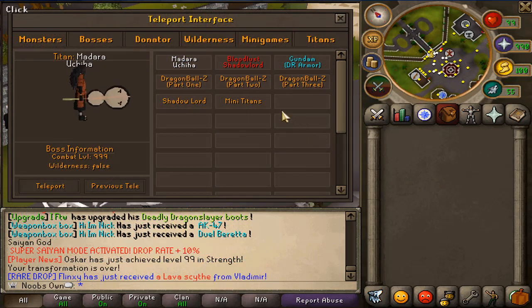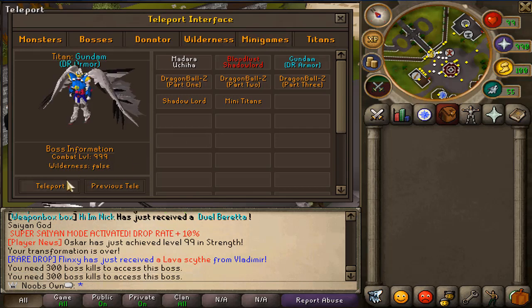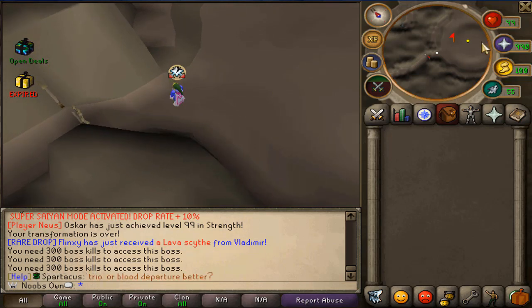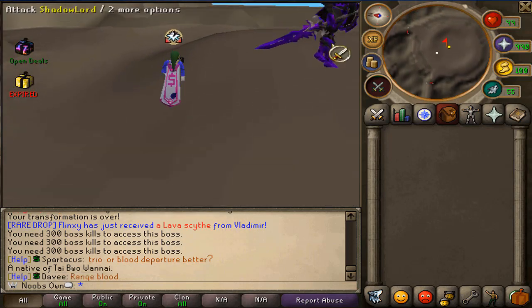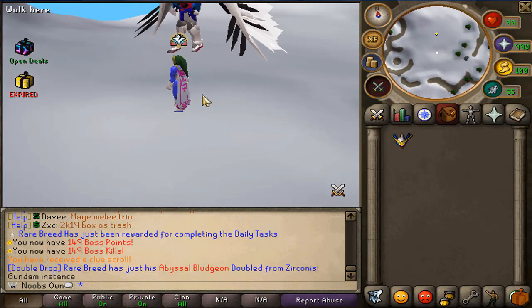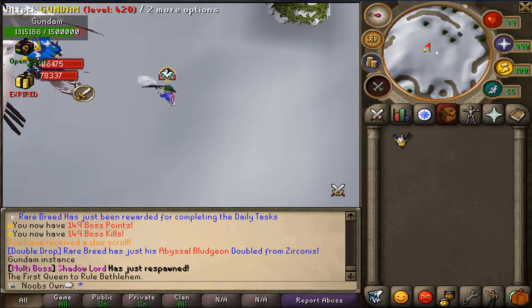Besides Dragon Ball Z there are also other Titans like the Madara, Bloodless, Gundram, and Shadow Lord. You need 300 boss kills to access the Madara and some others, but I can access the regular Shadow Lord. Once you get there you can see it drops the Shadow Lord armor, Magma Protector, and Dark Lord Blade, plus a pet mystery box and around 550 bill cash. I actually have instances in my bank so I can showcase these NPCs without the 300 boss kill requirement. The Gundram drops the Gundram armor.